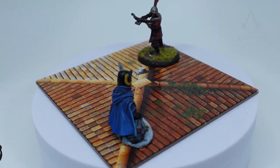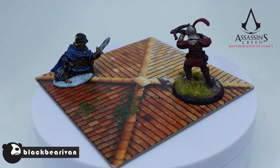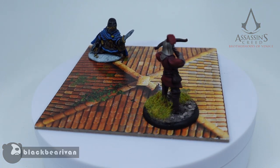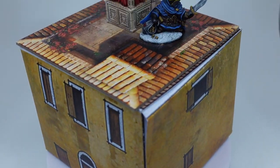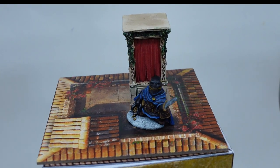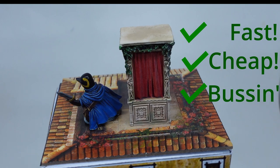Has this happened to you? Hello everybody and welcome to the Black Bear Ivan Hobby Channel! In this video, we are going to turn the standard Assassin's Creed board game rooftiles into sexy terrain pieces that will literally level up your game in a way that is fast, cheap and easy!